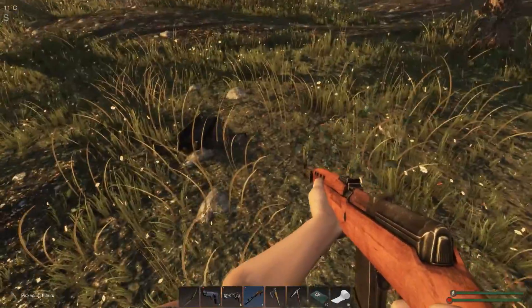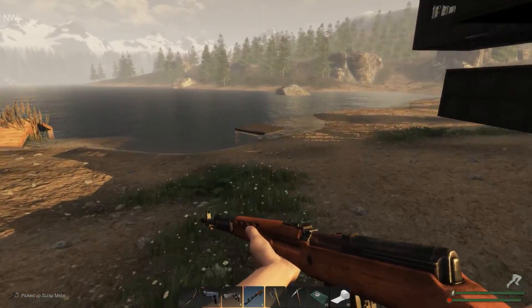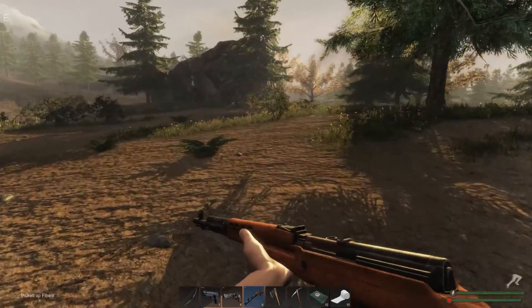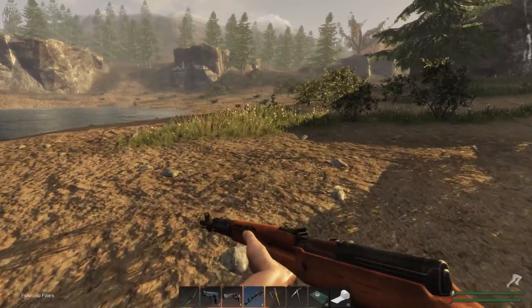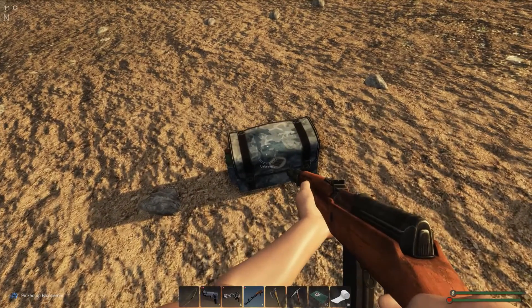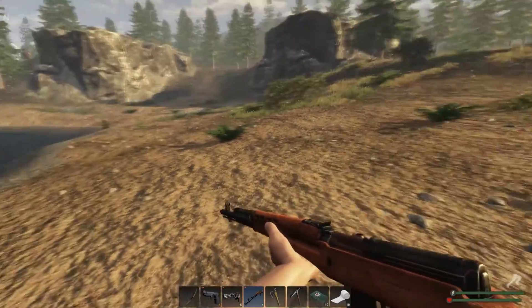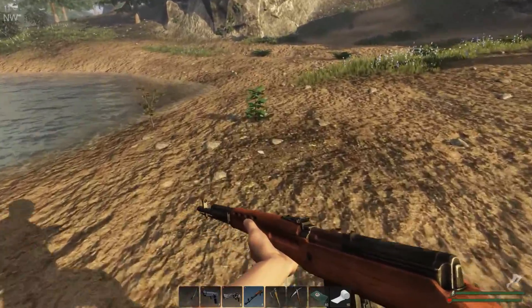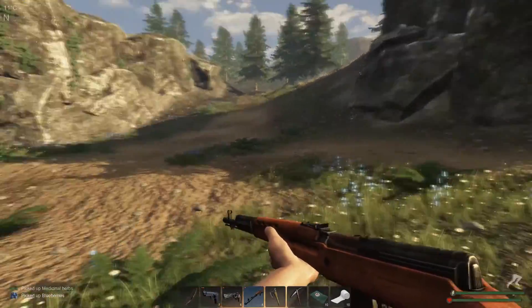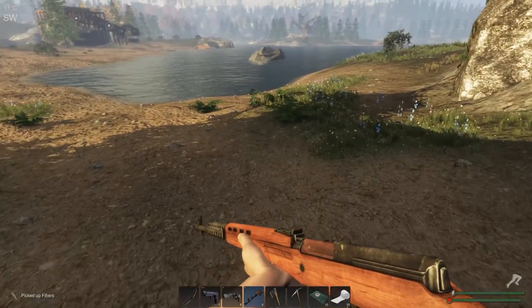We've got some scrap already here. Let's run down the beach. Should we stop for sandstone? I kind of feel like I want to, but let's just do a loot run and see how it goes, see if we can find some iron. Good sign that there's a lot of fibres and things around already. I can see some zinc there but I'm not going to stop for it - not when we've got so much of it back at the base.